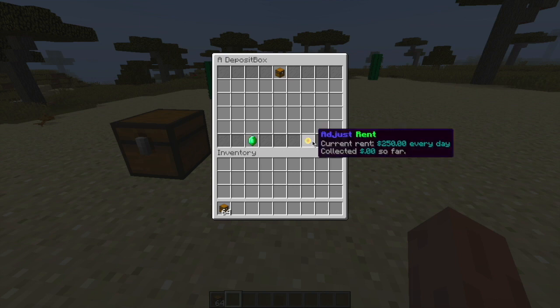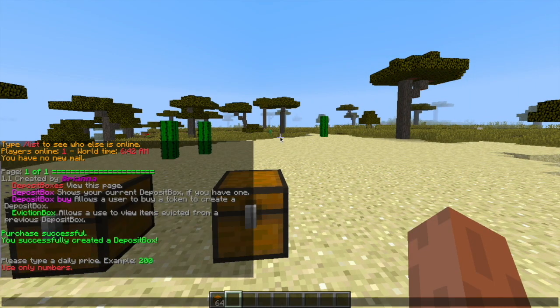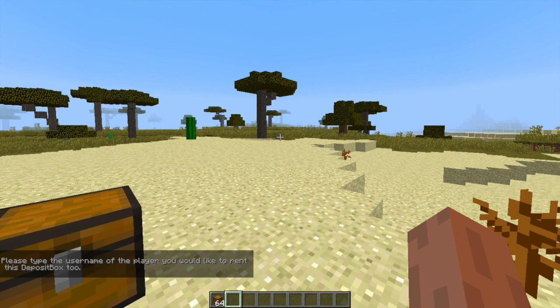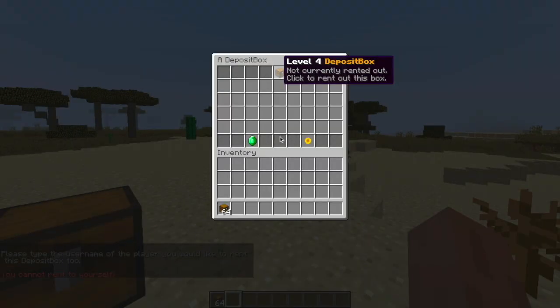Down here we can change the rent. So if you have lots of money you could buy lots of deposit boxes and rent them out to your players or friends. What we can do is click that and then type any number in chat — let's type 100 — so it will be $100 every day, and it will tell you how much it collects. Up here it says it's not currently being rented out to anyone, but if we click this we can type in someone's username. You cannot rent to yourself unless you enable it in the config file.